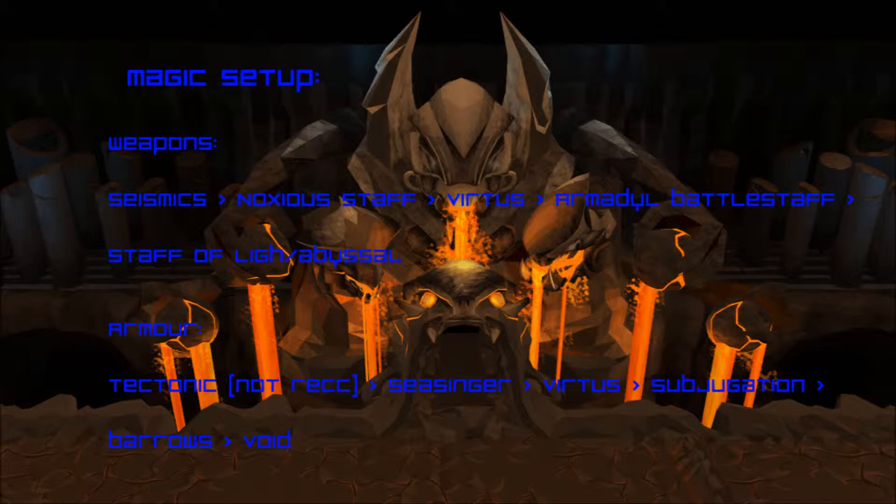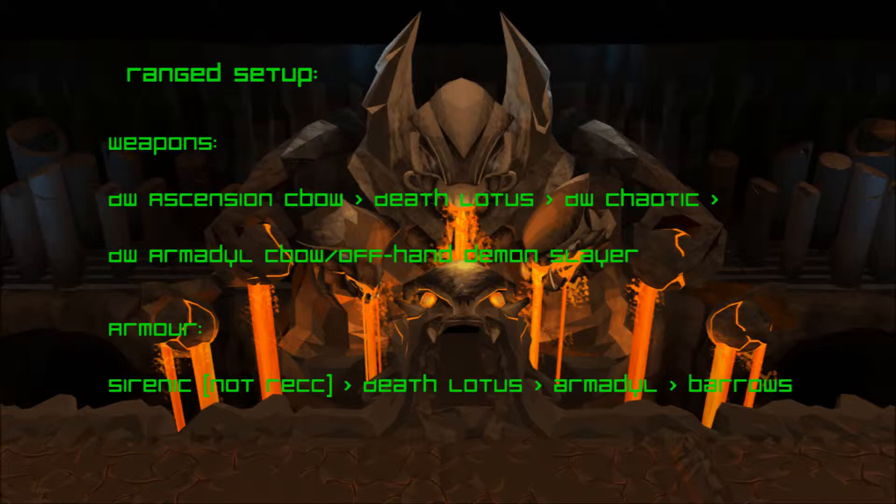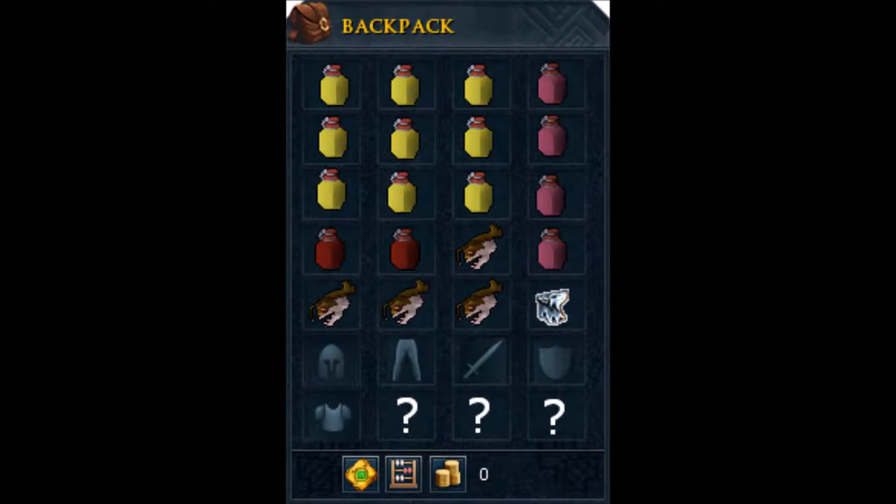The styles you bring as a double switch at higher level are really dependent on your levels. If you're 99 in everything, I would bring melee and ranged, or magic and ranged — those are the two I'd recommend the most. Your inventory setup should consist of something like this; the question mark slots are for whatever you want to bring extra — food, overloads, all that stuff.